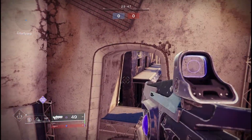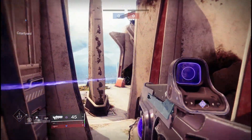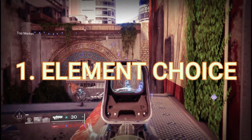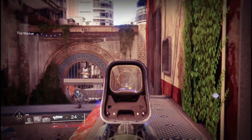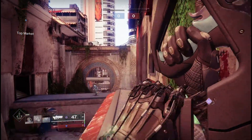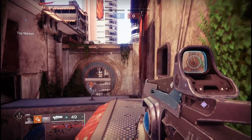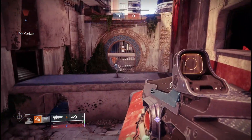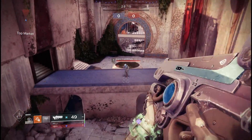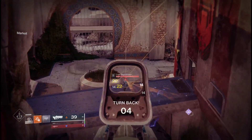Starting out at number one, we have element choice. Swapping to the different elements on Hard Light changes the gun's stats slightly. Solar is the best — it gives a bonus to airborne effectiveness and reload, which is quite noticeable in gameplay. Void gives stability and aim assist, which is negated by the catalyst. Arc gives handling and range, which doesn't make sense with Hard Light's intrinsic perk.